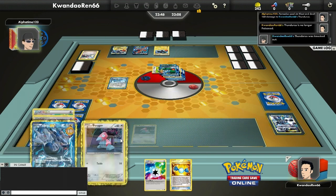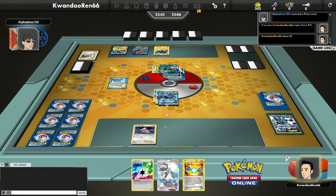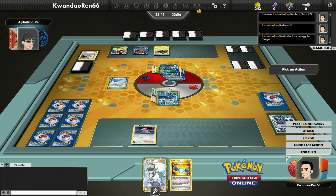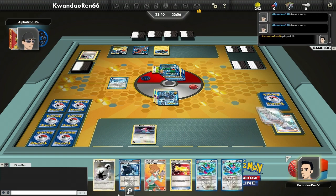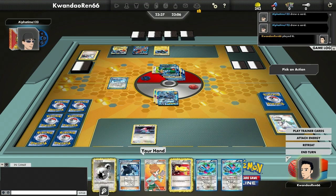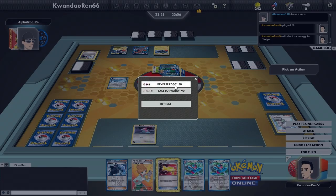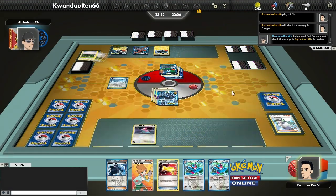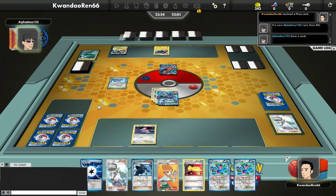If Tornadus had been 170 HP I could have just attached one energy and taken it out, but since it's actually 180 HP I'm going to undo that and hold onto the energy in case I can get Thunderous back. I end up going for Fast Forward — it doesn't discard me any extra cards, but that Tornadus was getting scary with the amount of Plasma Energies on it. Deoxys comes onto the field and gets a Float Stone.